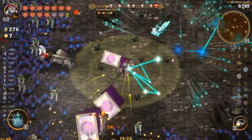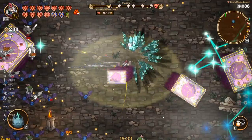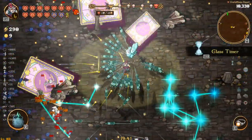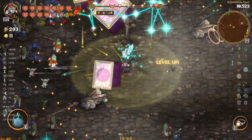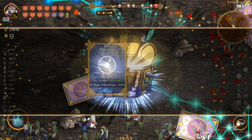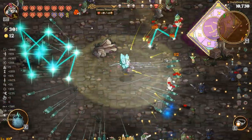More cooldown on ace, keep giving it to me — I'm going to keep taking it. I'd rather prefer something else like damage, but you keep giving me cooldown, I guess I'll take it. There's another one. More gold means more area, attack speed and all that. I'm going to go attack speed with this one.